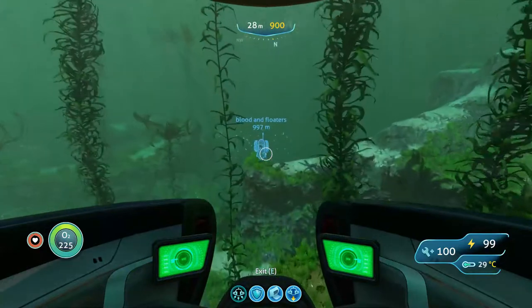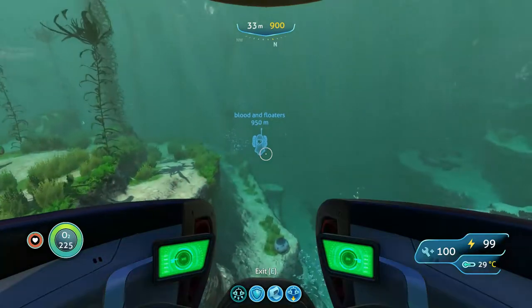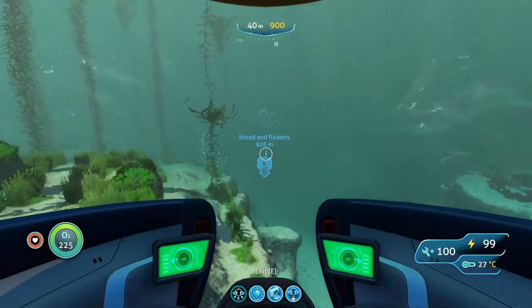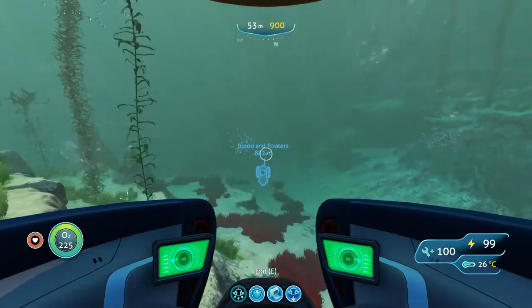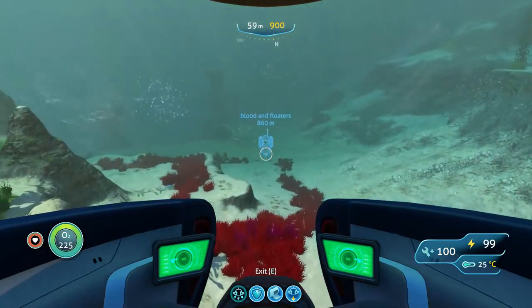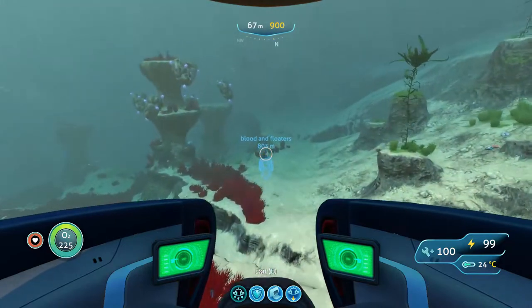The floating islands have some resources to find there, some cool resources, and I think there's some wrecks there as well. But the blood kelp is probably the scariest area that you can go into in this game.